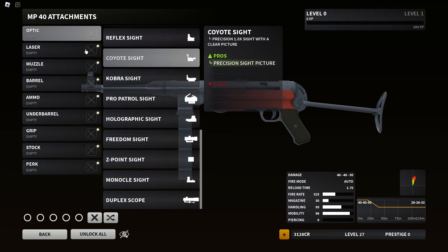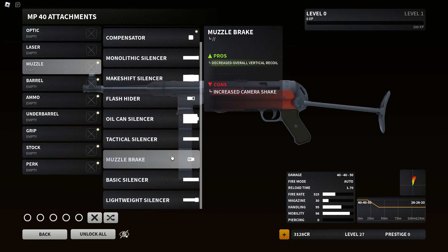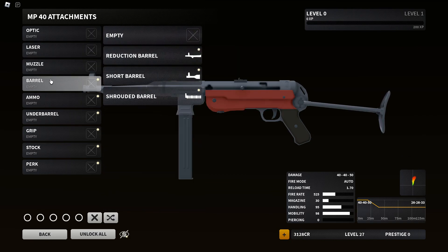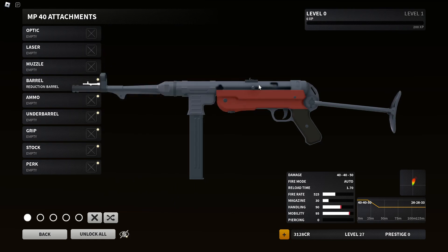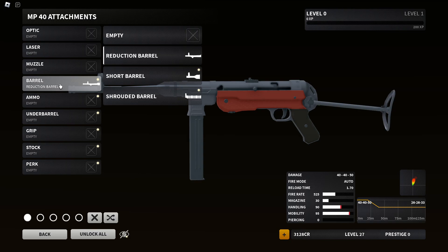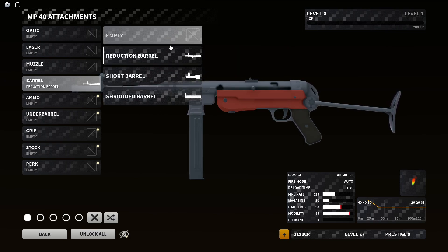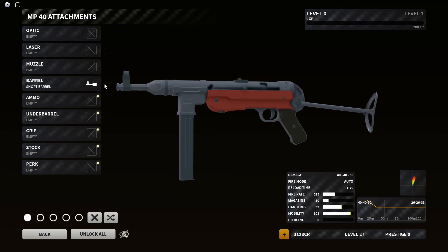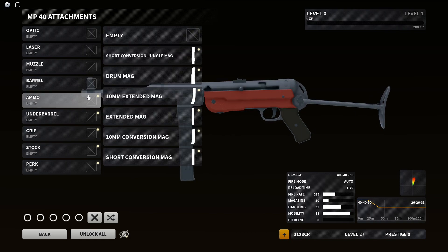Doesn't look like there are any special optics. Nothing special for lasers. Standard stuff for muzzle. Seems like not quite a heavy barrel, but I guess this is the Mark Smith's barrel equivalent. Then of course you have the short barrel, and then a faster fire rate barrel — it's interesting.